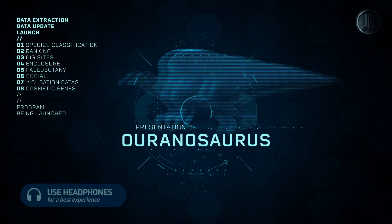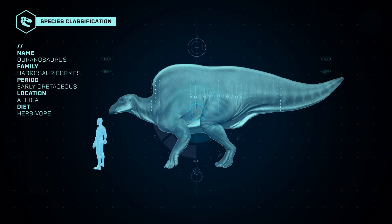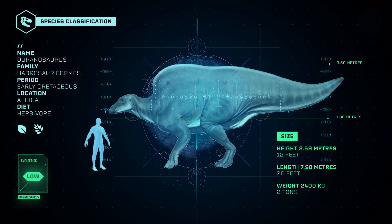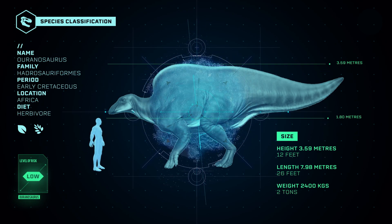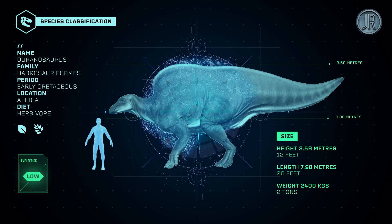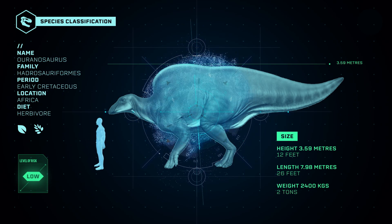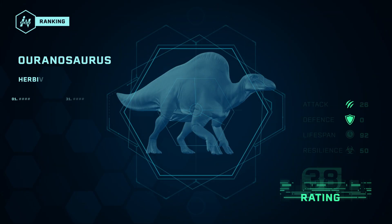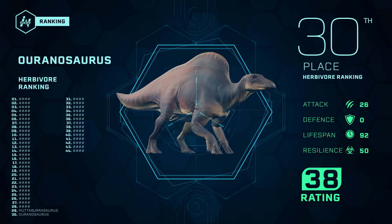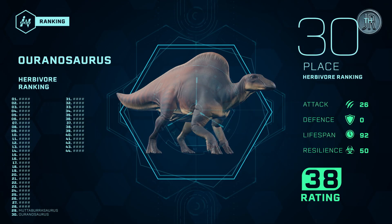Presentation of the Aurinosaurus. The French have nicknamed this dinosaur the Brave Lizard. During the Cretaceous period, this species lived alongside the Suchomimus. It is easily recognizable with its large sail on its back. In 30th place among herbivores, the Aurinosaurus is positioned just after the Muthiburosaurus.